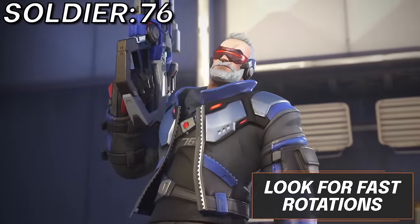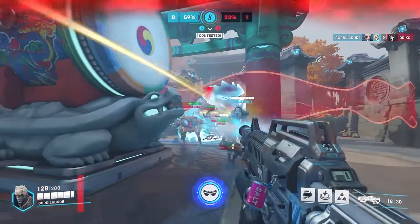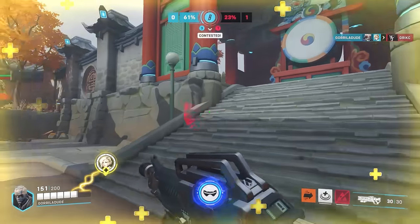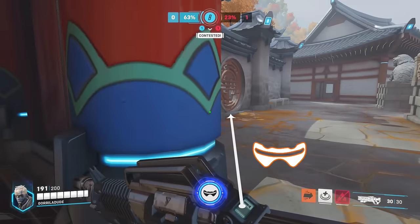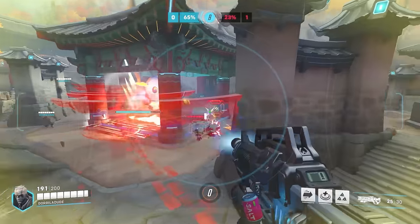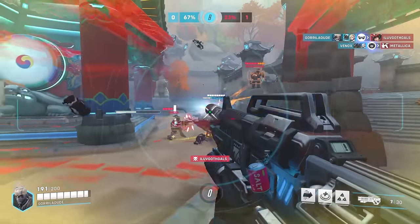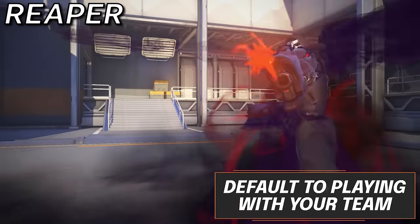Moving into Soldier 76, this hero is all about hitting fast rotations. Heroes such as Sojourn can rotate through the map, but not as consistently as Soldier. Sojourn is left vulnerable after using her slide, whereas Soldier is able to rotate as he pleases with no cooldown. Taking advantage of this to take much harsher off-angles, combined with Soldier 76's dual potential, will see consistent value with this playstyle.